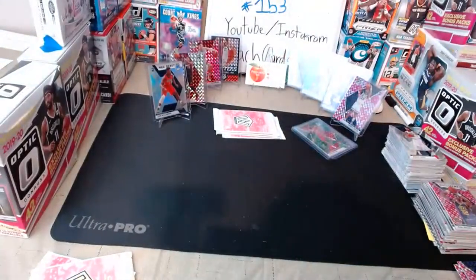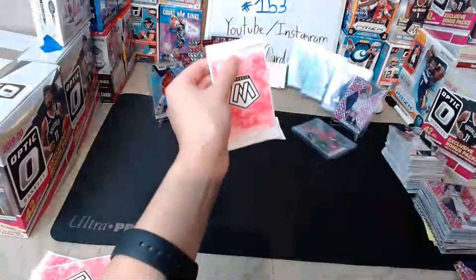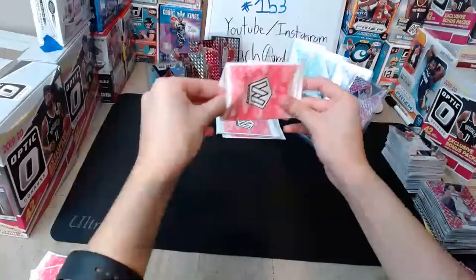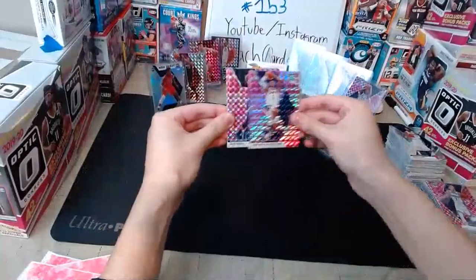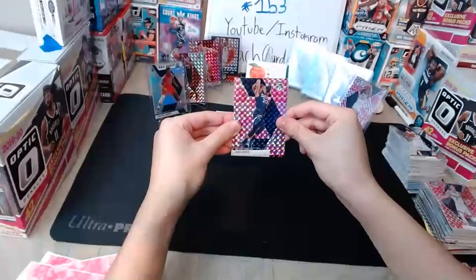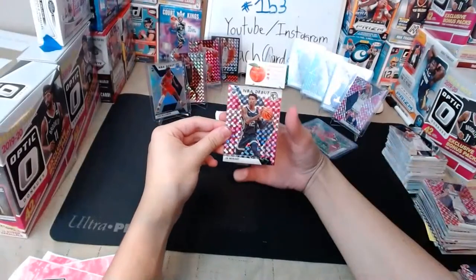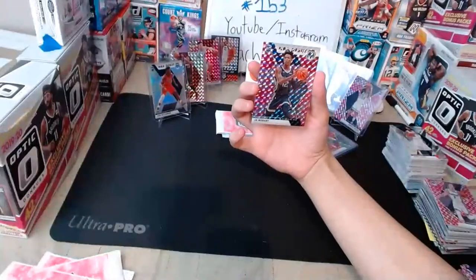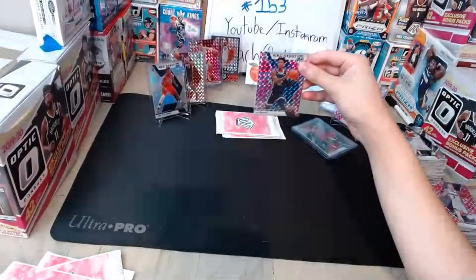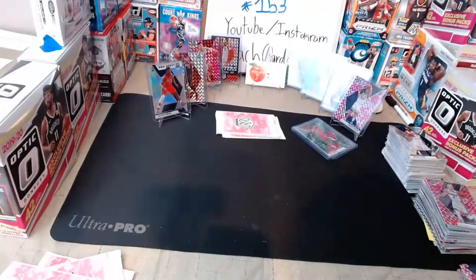A few more pink camo packs. Caldwell-Pope for the Lakers, Josh Okogie for the Timberwolves, and then the NBA debut of Ja Morant — there we go! Grizzlies! Pink camo NBA debut of Ja Morant — very nice, took a while but we got him. Got both Zion and Ja now. Adding that to the top of the display — one card stand left.